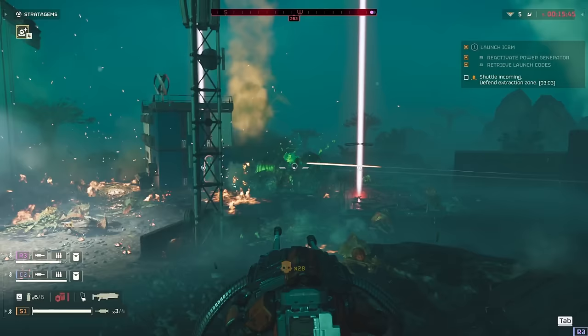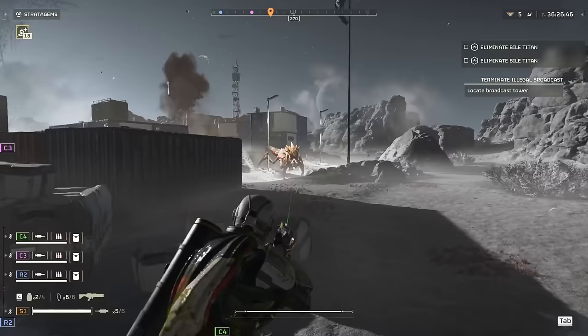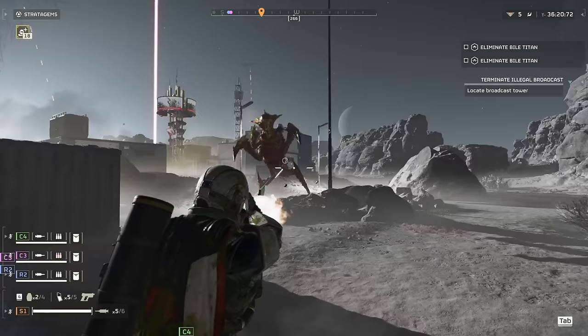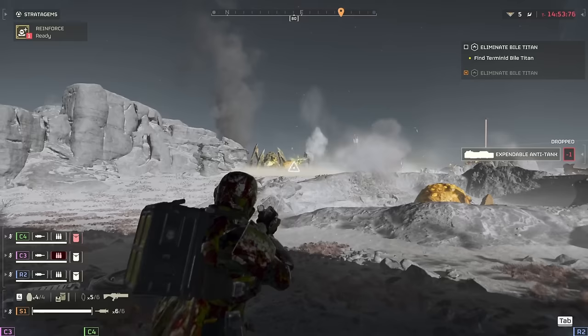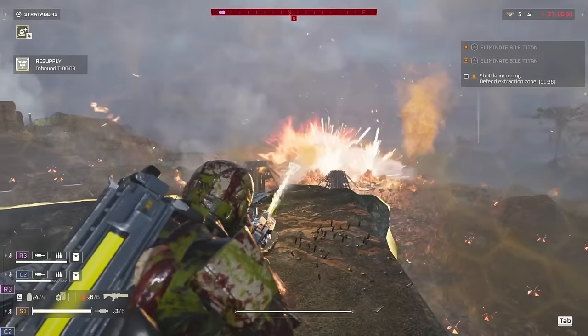And there you have my rankings of all the support weapons in Helldivers 2. No idea if we're going to get more in the future, but for now this is how I see each item. Some of these need a major buff, while others feel really good at their job. The Railgun's more than capable of trashing stuff, but several other items should be at least an option for you as well. The Spear needs better lock-on, the Anti-Material Rifle should be two, three, maybe four times more powerful — but other than that, you're ready to lock and load for the next Helldive. Get out there, soldiers, and fight for freedom, liberty, and of course democracy. Thanks for watching, and I'll catch you next time.